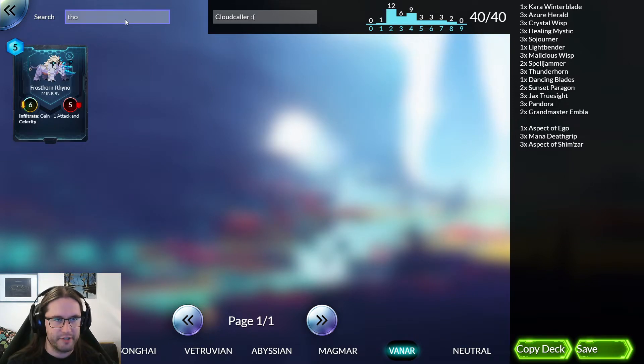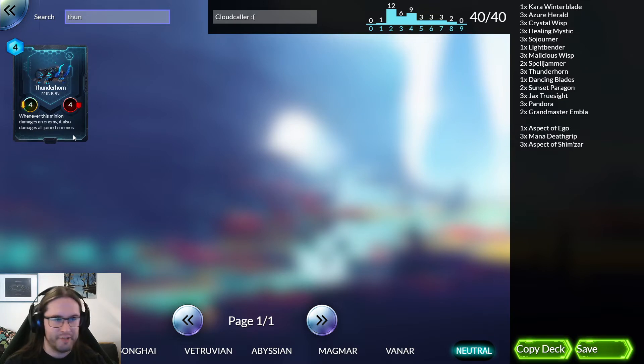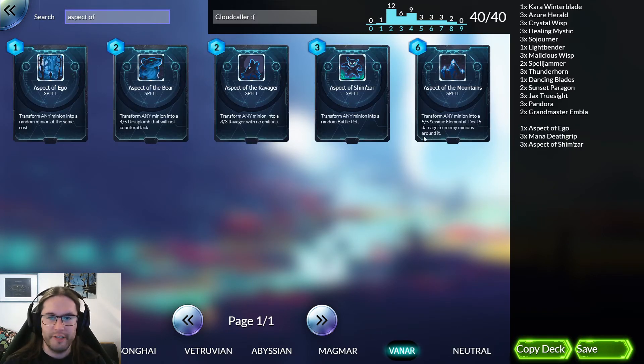For instance, Thunderhorn — everyone's a 4/4 nowadays. If anyone remembers the Thunderhorn glory days when it was a 4/5 and absolutely everywhere — those were kind of necessary because it was a good counter to Magmod — but it eventually got nerfed. We're also playing the classic Aspect of Shimzar combo, turning a creature into a battle pet which forces it to attack the nearest enemy. If that's a Thunderhorn, you can get some nice AoE going on.